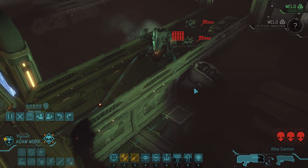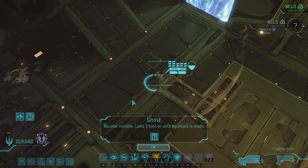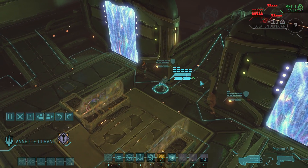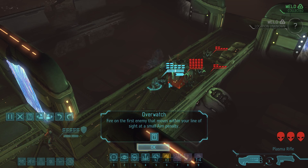Our enemies are staying right where they are, so no reaction shots for us. It gives us one more turn to prepare, and I would gladly leave the melt behind in favor of getting everyone out alive, so let's not rush anything. We'll take full advantage of Annette's ghost armor, which will keep her cloaked until the beginning of our next turn, allowing her to move right into the Sektopod's face without being detected. Once revealed, the enemy group shouldn't scatter — Annette can stealth back out while the Sektopod and drones pursue and trigger our Overwatches.